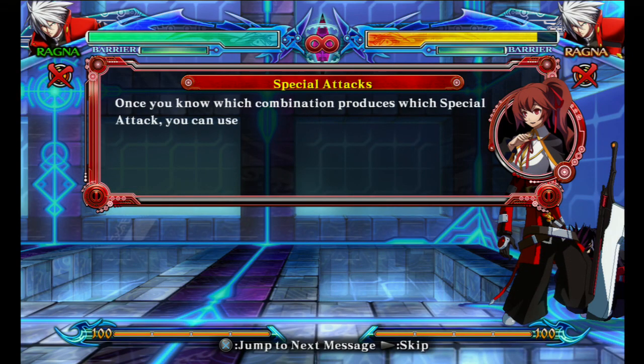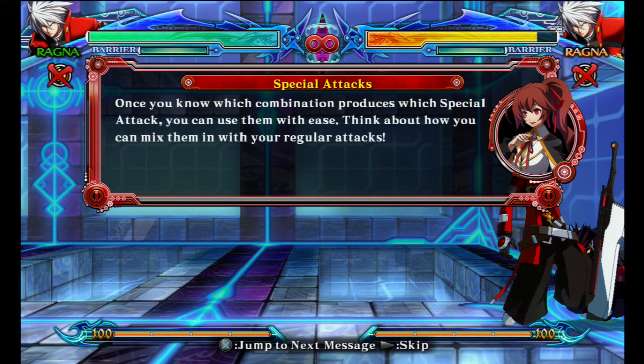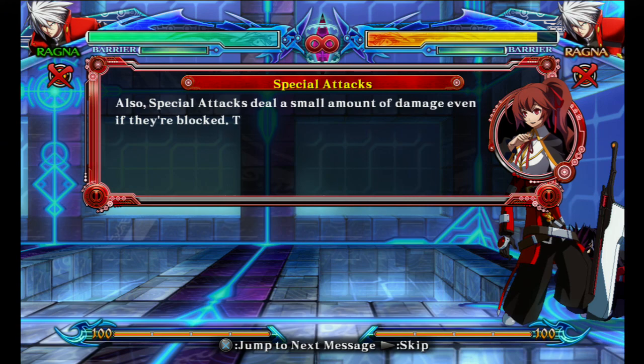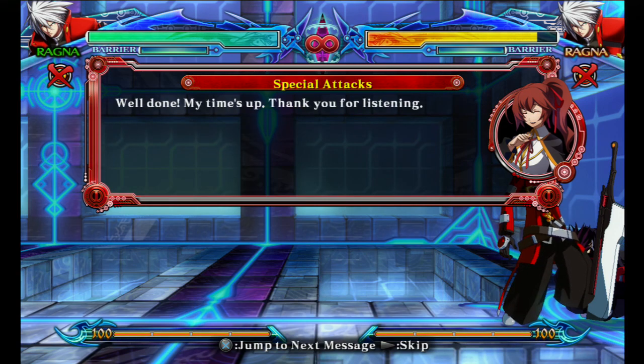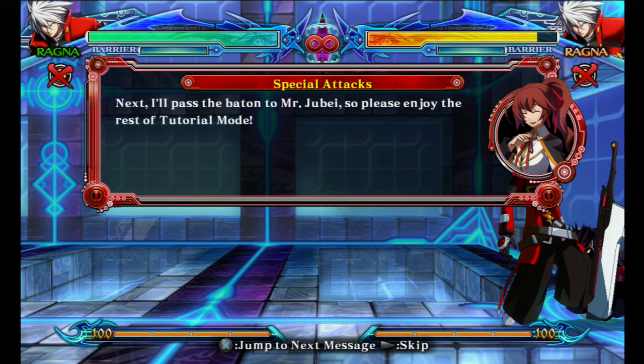Once you know which combination produces which special attacks, you can use them effectively. Think about how you can mix them in with your regular attacks. Also, special attacks deal a small amount of damage even if they're blocked — this is called chip damage, and you should be sure to remember it. Well done! My time's up! Thank you for listening! Next, I'll pass the baton to Jubei. Please enjoy the rest of Tutorial Mode!